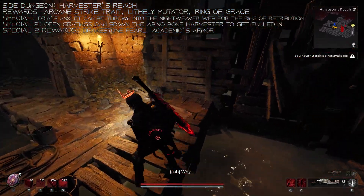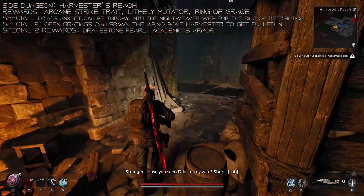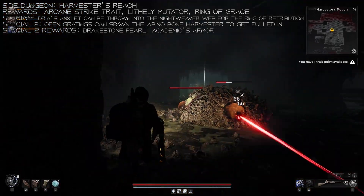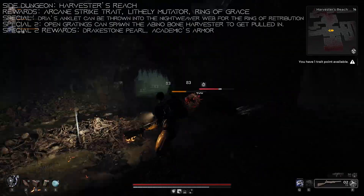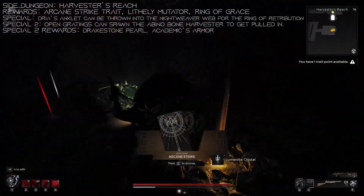Up next is Harvester's Reach. In this dungeon, you're going to see a Dran pouting on the floor near the World Zone. In this zone, there are five piles of bones - each is going to have a Bone Harvester Elite in them. If you kill all five Bone Harvesters in the zone, you're going to get the Arcane Strike trait.